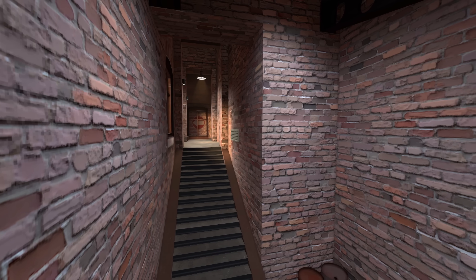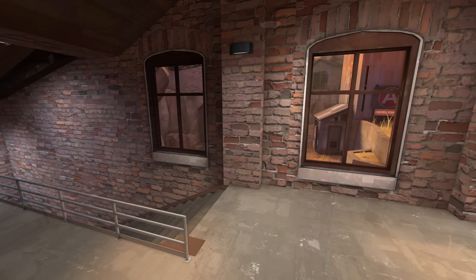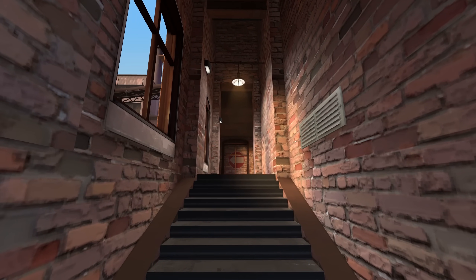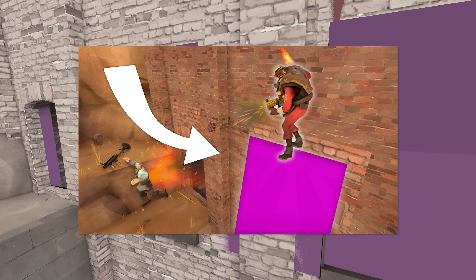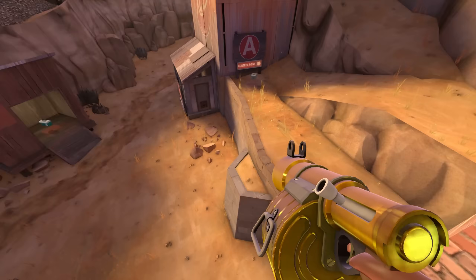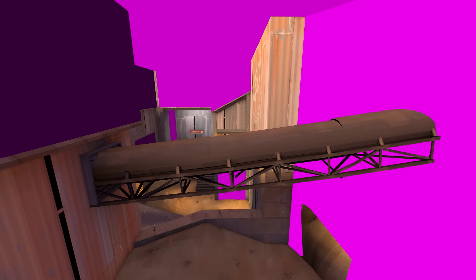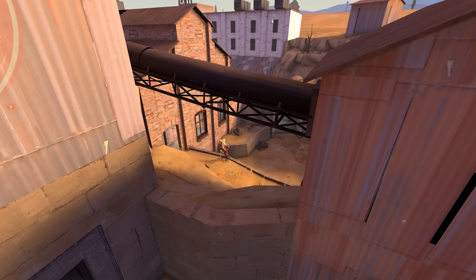Going back to Blue's spawn — if we exit towards A and take the staircase route, we see that the brick wall has been pushed back significantly, widening the area and allowing for more versatility when shooting enemies out of these windows. This will ultimately help Blue leave their spawn. One quick thing about these windows are the sloped clip brushes that sit above them — you used to be able to stand on top of these, which was a powerful spot, so it's good that it's been fixed. However, as a semi-pyro main, I am upset that they removed the clipping and trigger push entities off of these conveyor belts, because now you can't do epic flog cancels as pyro.